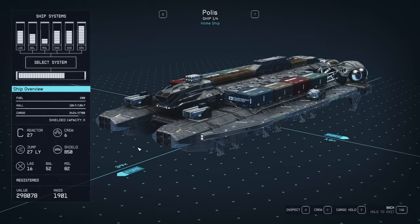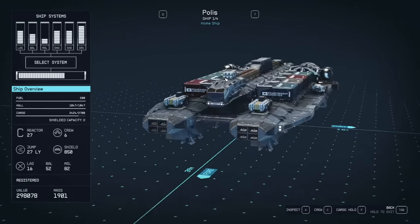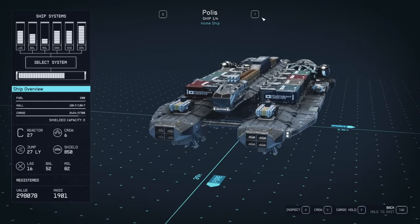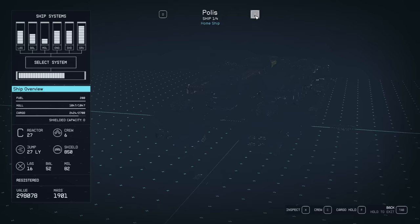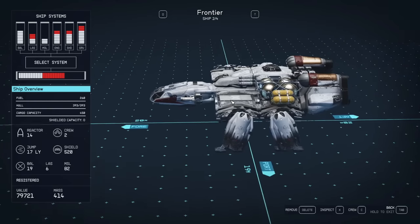First and foremost, you can only install modules at the same class or lower than the class of your reactor. So if your reactor is a B class reactor, the modules you can attach can only be A and B — no C class ones.